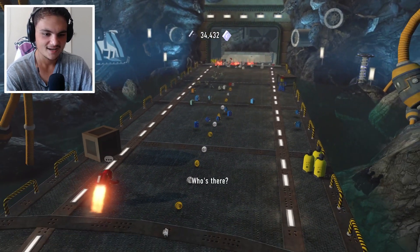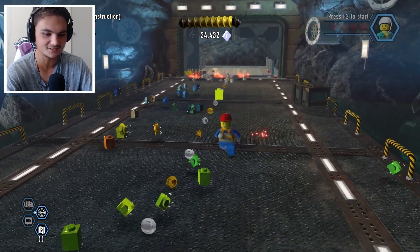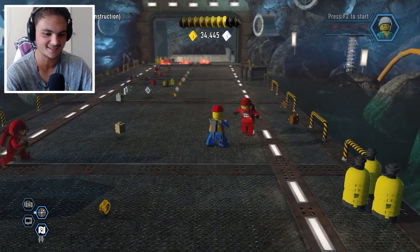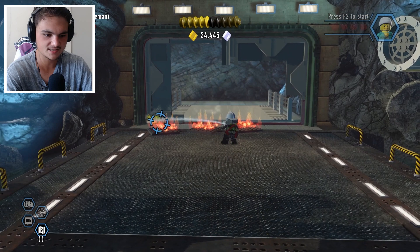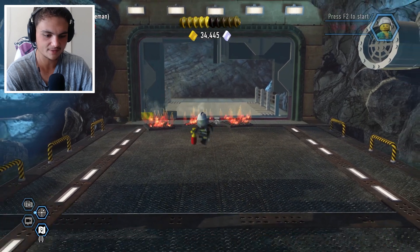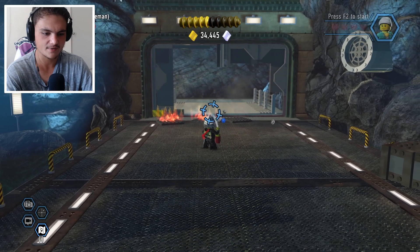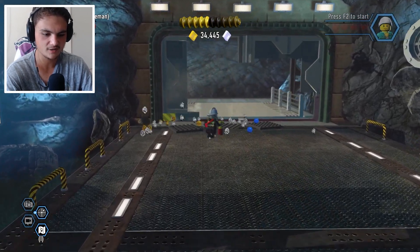There are some jetpack guys here — you guys look like Among Us impostors, not gonna lie. We need to get rid of some of this fire because we could probably use these platforms to build. Let's get rid of all three fires — there we go, second fire, and the third fire. That's done. It's free money anyway.